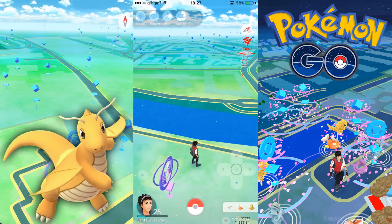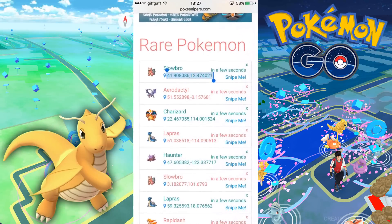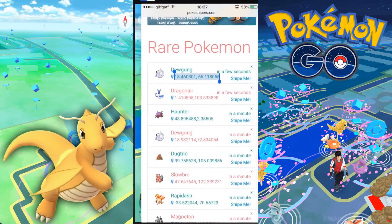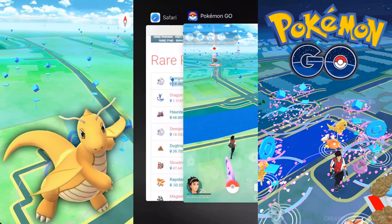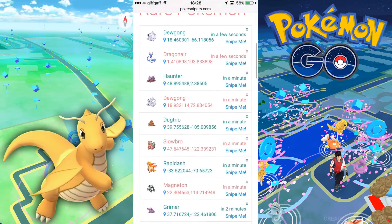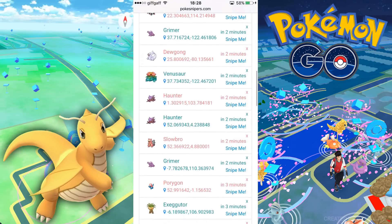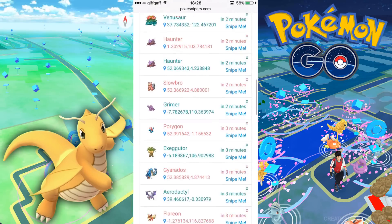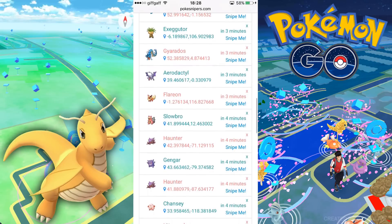You guys can do this from a computer at any single location, or even use a different device if you want to snipe Pokémon. The way I prefer to do it is have Safari open in a different app alongside Pokémon GO so you can just flick between both. On this website called PokéSnipers, you'll notice a ton of different Pokémon that pop up — some with very high CP and some with very low CP.